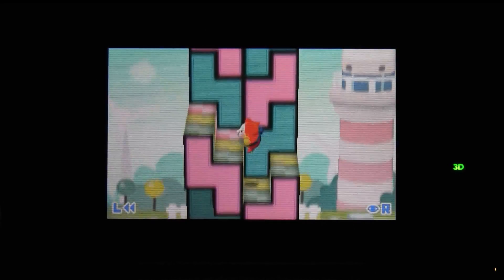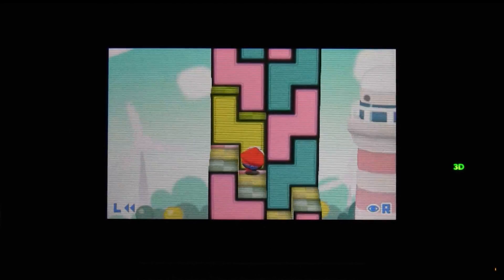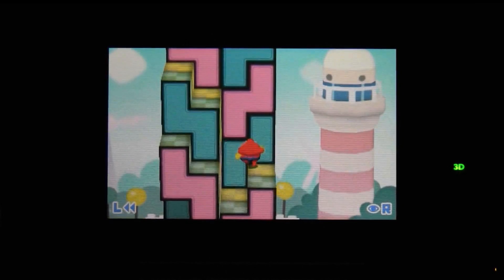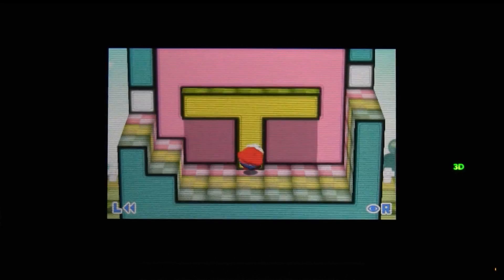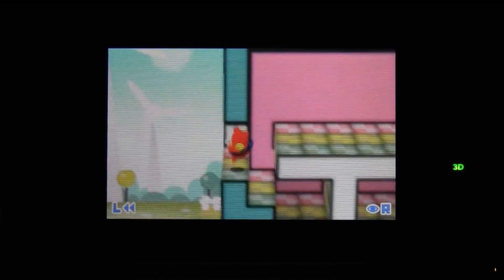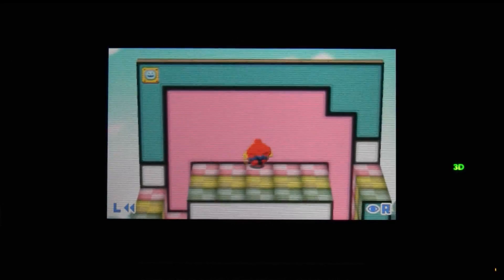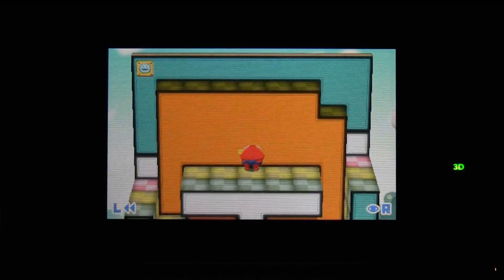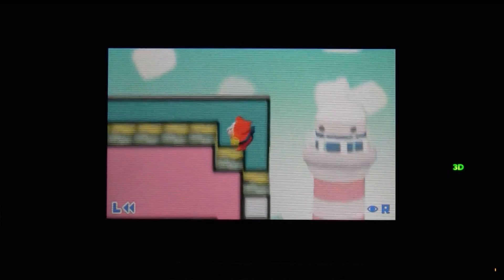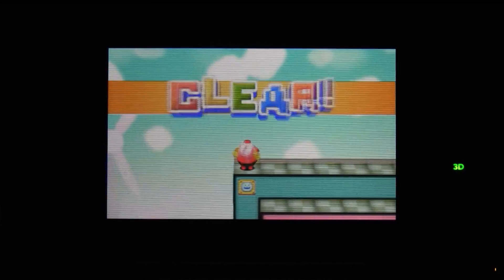Pushmo is a brilliant puzzle game from Intelligent Systems, the same Nintendo team behind little games like Paper Mario, Fire Emblem, and WarioWare. It's a real sign of a studio's genius when it can create games as diverse as Intelligent Systems does and make them as consistently great, but Pushmo stands out in their portfolio. Rather than a sequel to an established franchise, this is a brand new IP from Nintendo, on the 3DS.